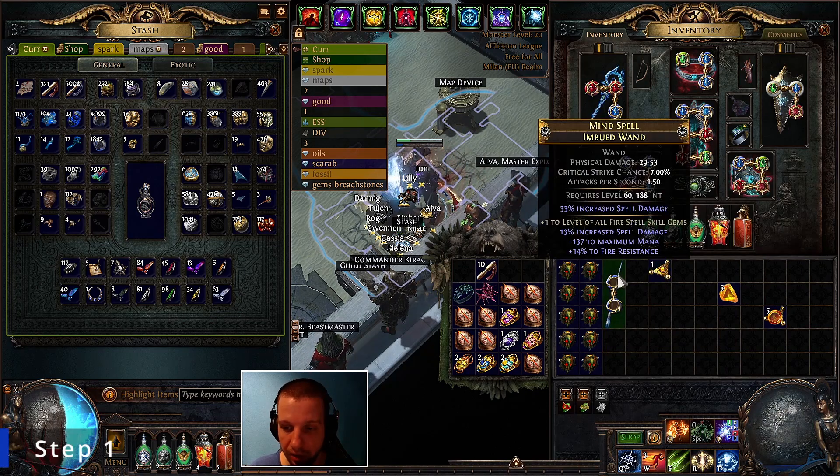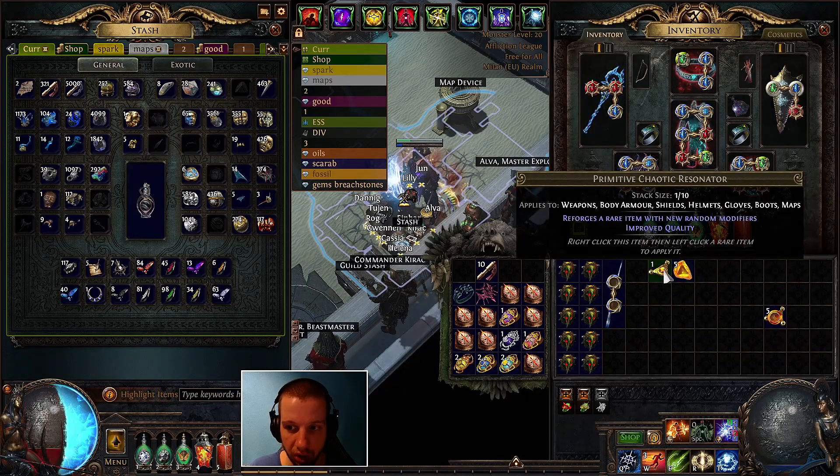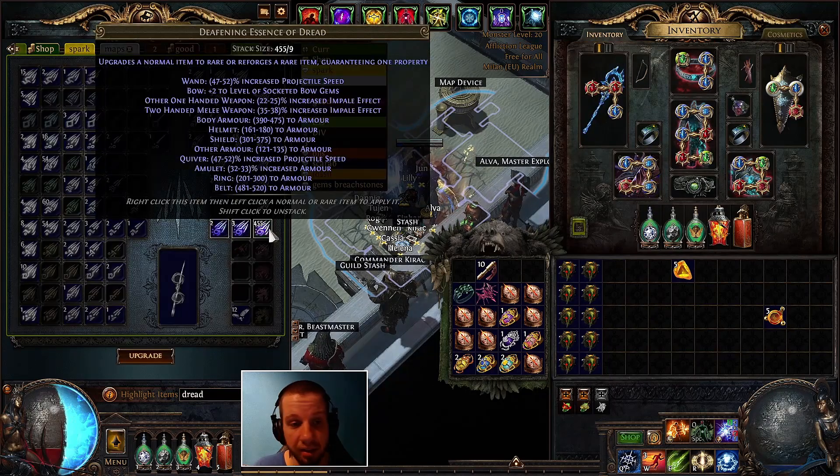The first step is to get at least 24 quality on this. We will achieve this by using perfect fossils in combination with primitive chaotic resonators. The second step is to use deafening essences of Dread until we see 35 to 38 percent increased critical strike chance.